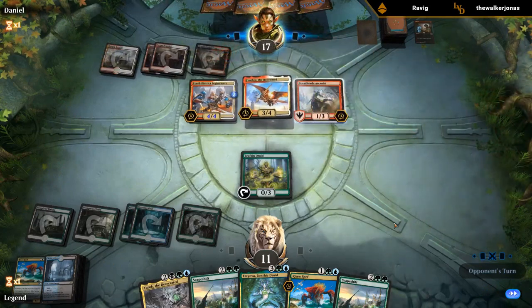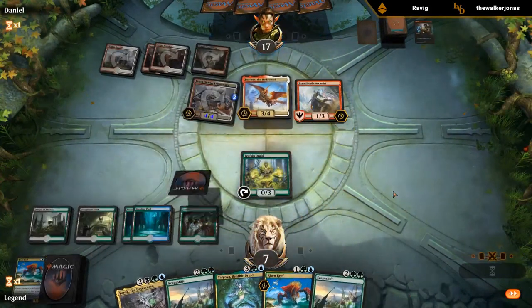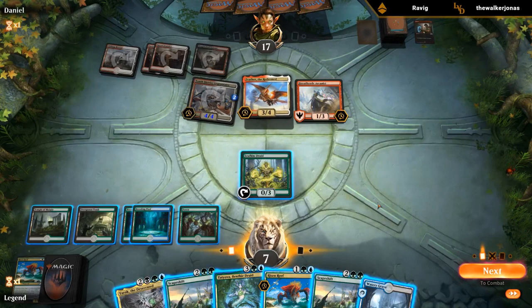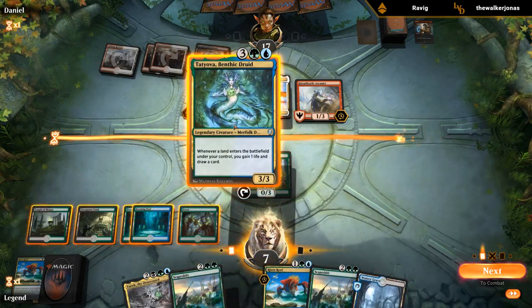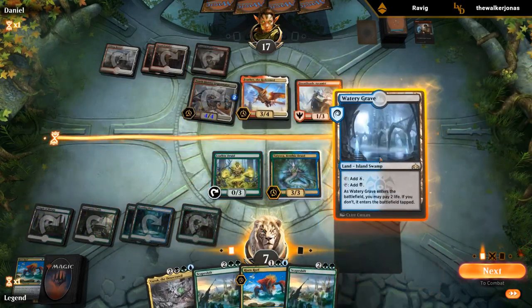We'll take four. We lost our Risen Reef sadly, so we don't get the enter-the-battlefield trigger if we play Yarok. Leafkin Druid only makes a single green, so we could just go Tatiova and play a land. Playing Yarok would give us a reasonable blocker on the ground for the Legionnaire. I think I have to play Tatiova here, and I won't play the Watery Grave untapped since there aren't too many cards we could cast after drawing from Tatiova.